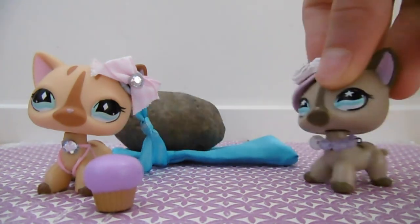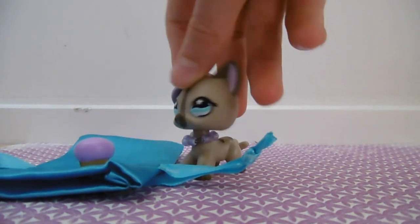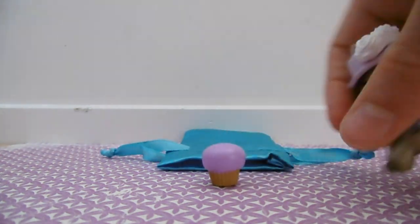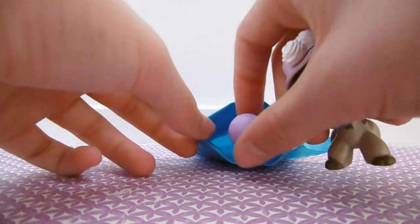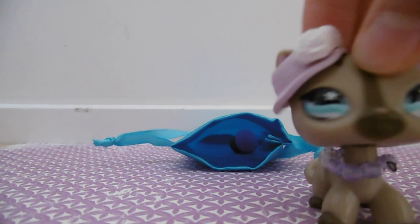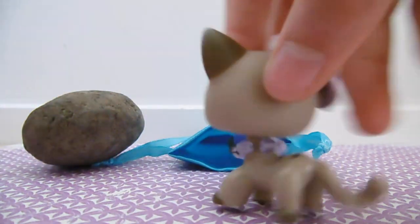Now let's get going. First of all, you're going to need your sack and food, then place it where you think your friend might be going. Put the food in front, kind of open up the sack a bit like that, and put the food inside quite deep. Then you're going to need your rock — put it over top of one of these taggy things and hide.